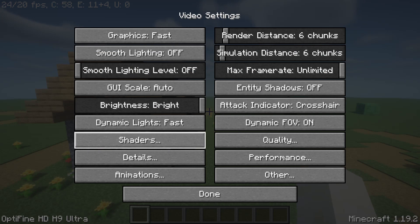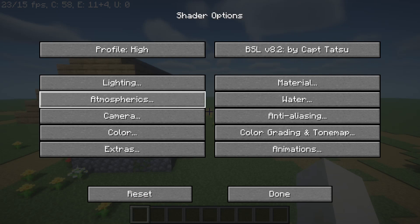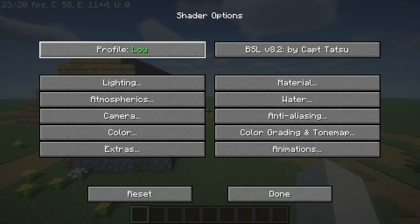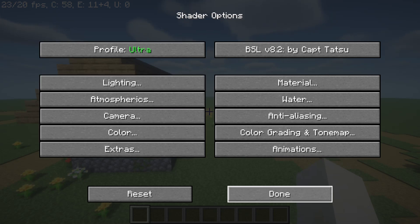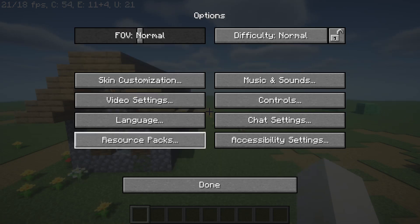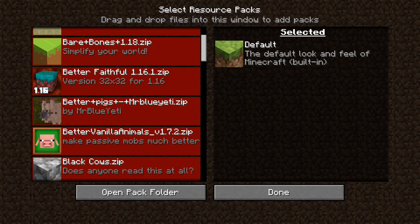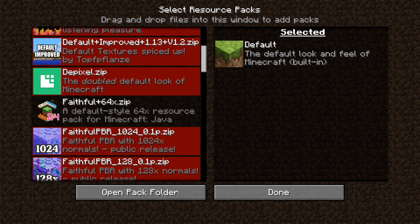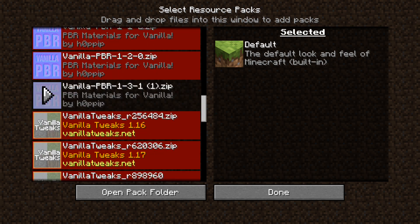Let's move straight to the last tier — I'll call it the computer fryer. Okay, shaders — now let's go ultra. And that's not all. Let's also go into resource packs.